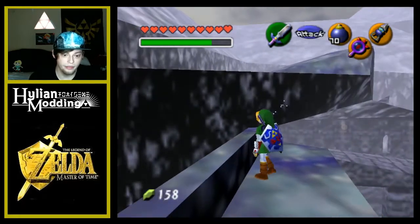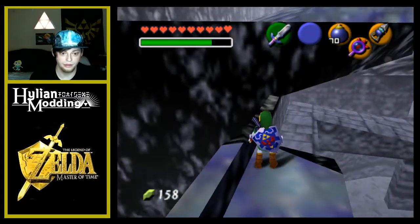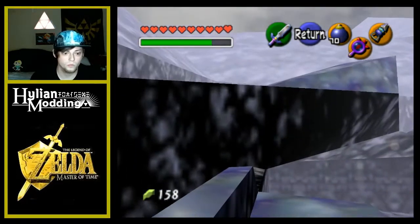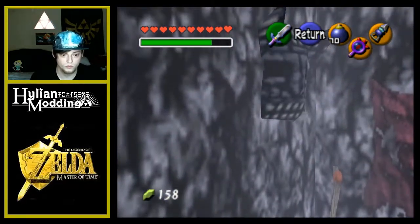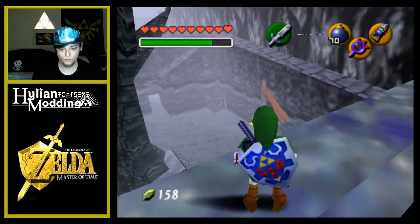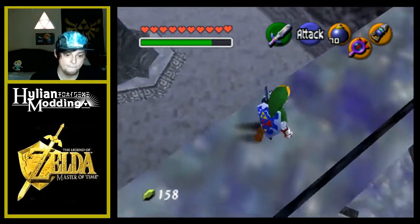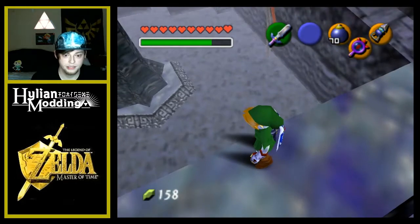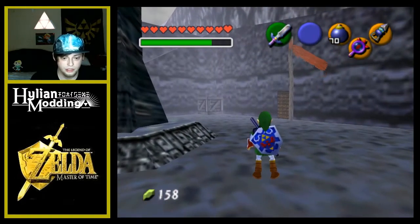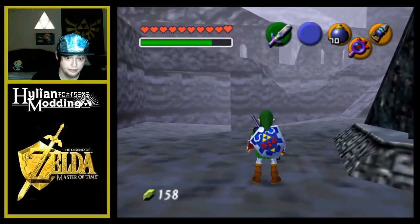How can I get up here? Is that even a thing? Nothing up there. Alright, so I have two choices: go in that door, or check out the jail.